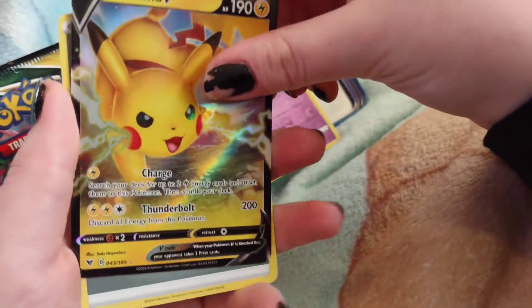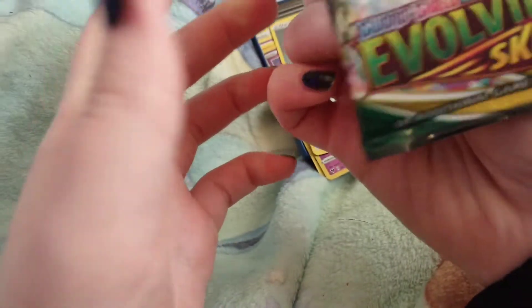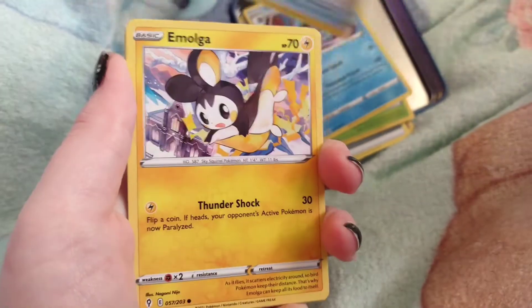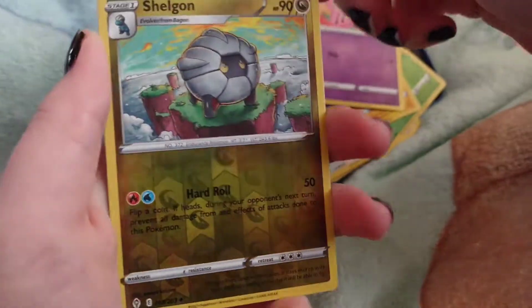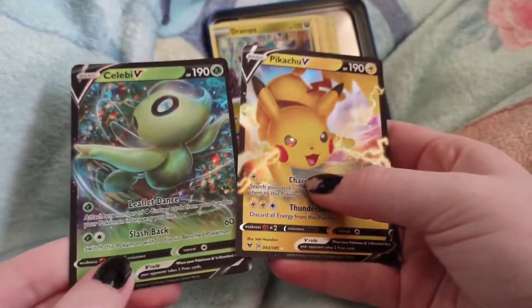Girafarig — and a Pikachu V! That's funny, Pikachu V with energy. Alright, and then Evolving Skies — I probably have this case so it's fine. One, two, three: Crustle, Tentacruel, Spiritomb, Emolga, Lilligant, Applin, Pikachu, Cutiefly, hollow Shelgon, and Drampa as our rare, and the energy. So far not a bad start — Celebi V and a Pikachu V!